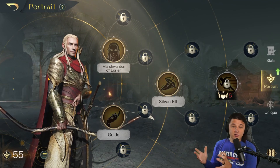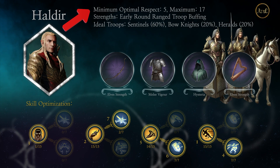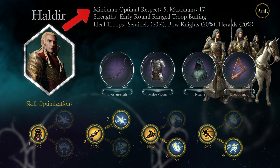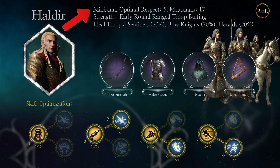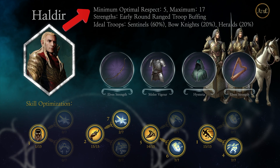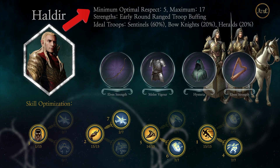Next up is Haldir. If you're playing as a good faction, you're going to start with one of these commanders — Dwalin or Haldir — so make sure you're using them properly. For Haldir, the minimum optimal respect is five, and unlike Dwalin who can get going without it, Haldir really does need the R5. The maximum respect for Haldir is 17. At 17 he kind of stops gaining a lot of viability, in my opinion. If you're trying to get the most bang for your buck, 17 is the sweet spot.